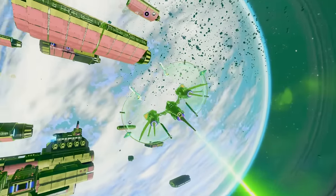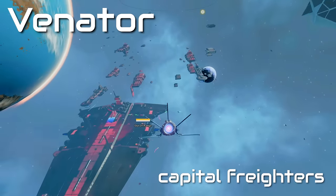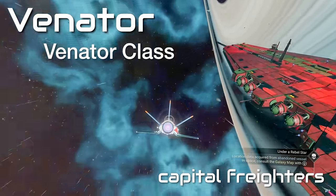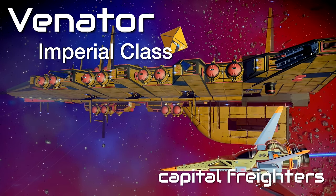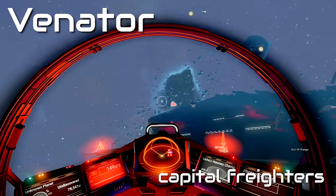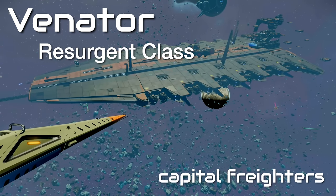Getting back to capital freighters, the first type is the Venator, or Star Destroyer. These bad boys come in three sizes. The first is the Venator class — the smallest of the Venators, identified by how many indentations they have. As you can see, the Venator class has two. The medium is the Imperial class, which has four indentations. And lastly, the granddaddy of the Venators is the Resurgent class — these boast six indentations.